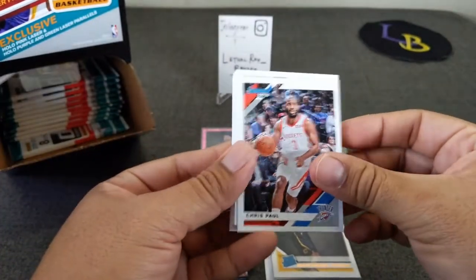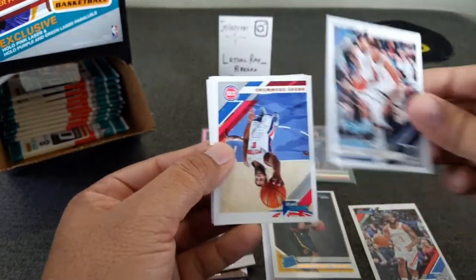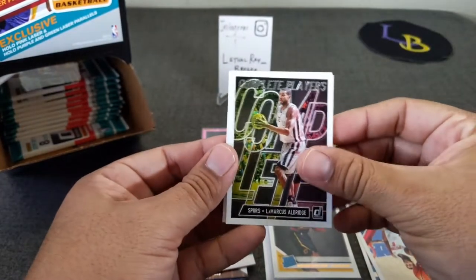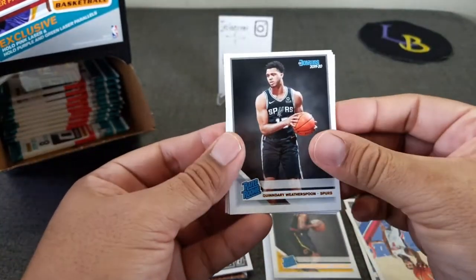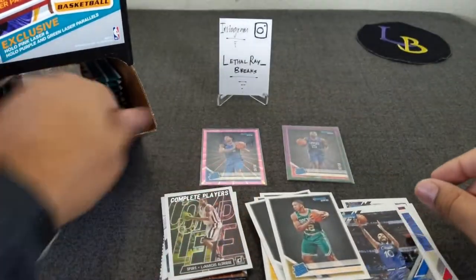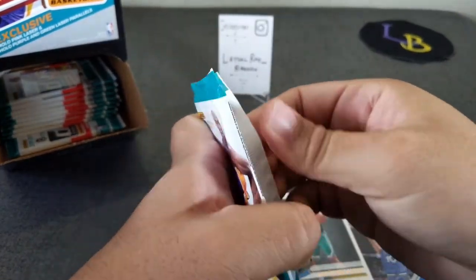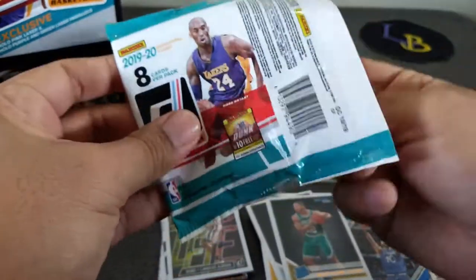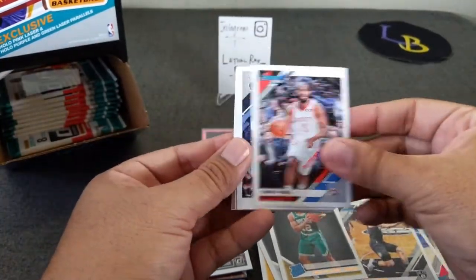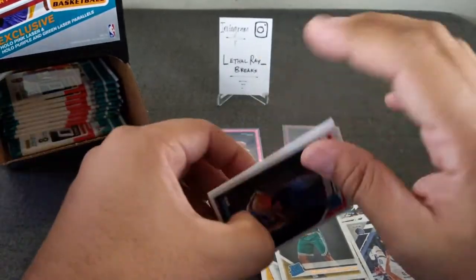Now we just need to get Zion. Chris Paul, Bruno Caboclo, Harpinson, Andrew Drummond, LaMarcus Aldridge. Here are our rookies — Witherspoon and Grant Williams. Kyle Lowry, Varner — I think we're definitely over halfway through, got maybe 10 or less. Let's see if we hit that Zion. Joe Harris, Chris Paul — that guy again — Clint Capella.